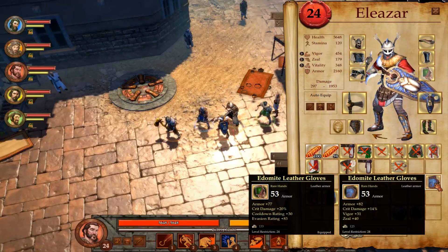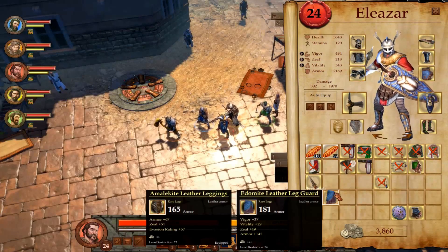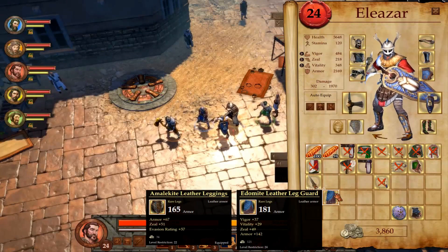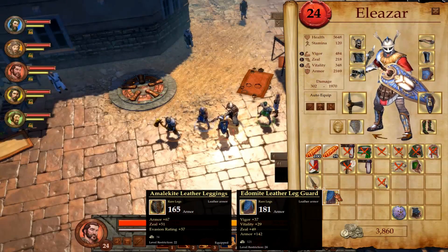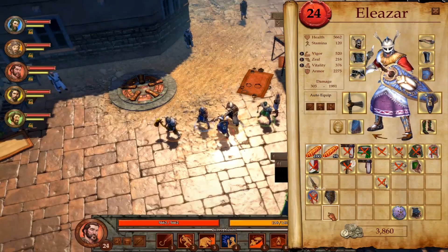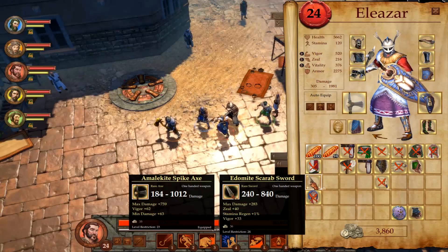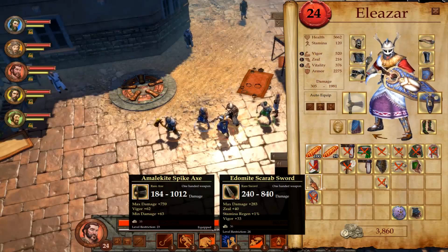There we go. Leather - ooh, yeah, okay, we'll do that. Is that even better? Let's get crit damage, more armor. Figure and seal - yeah, okay, we'll do that instead. Plate armor - better. Wow, that is really good leather armor. Figure armor - yeah, definitely. And...